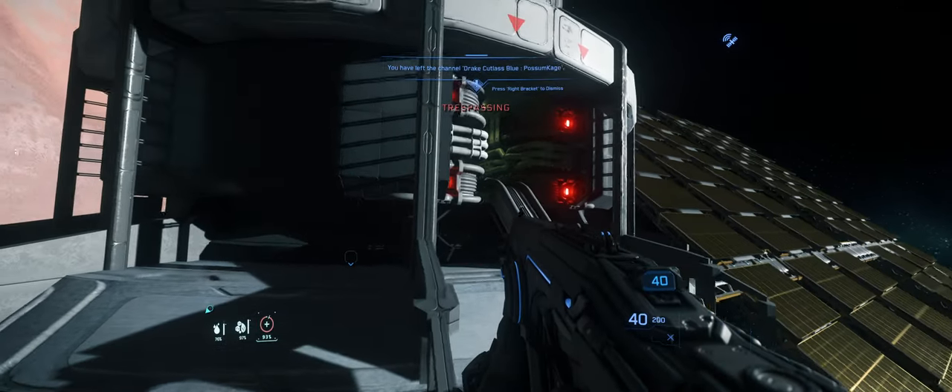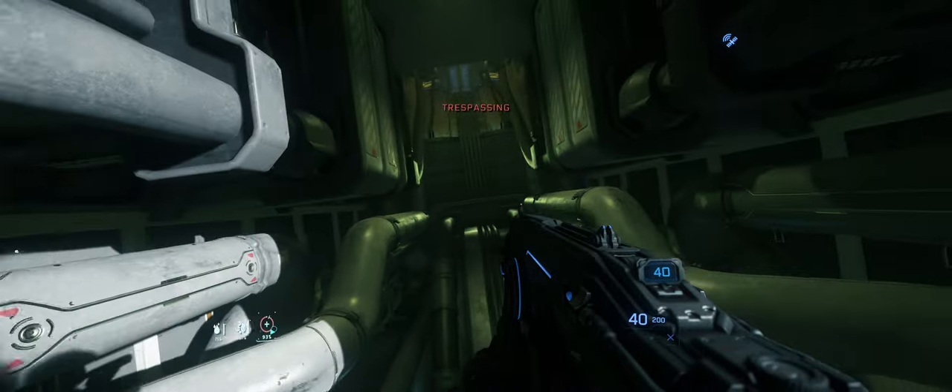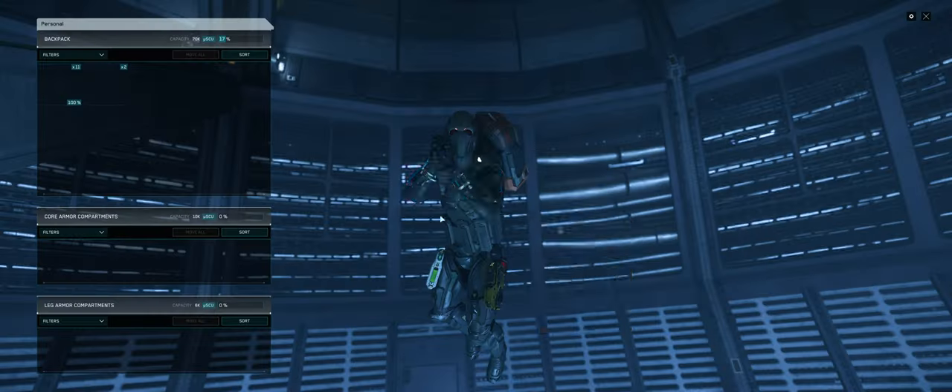Once you are sure that you are safe from the turrets, head out of your ship towards one of the two entrances. Make your way down towards the bottom where you'll find the terminal.